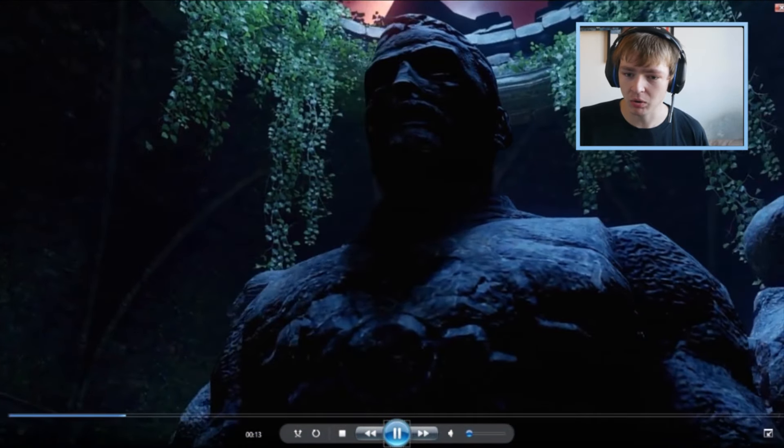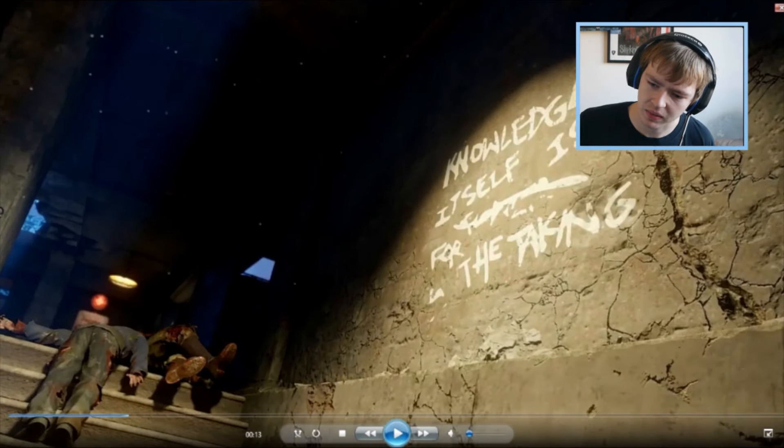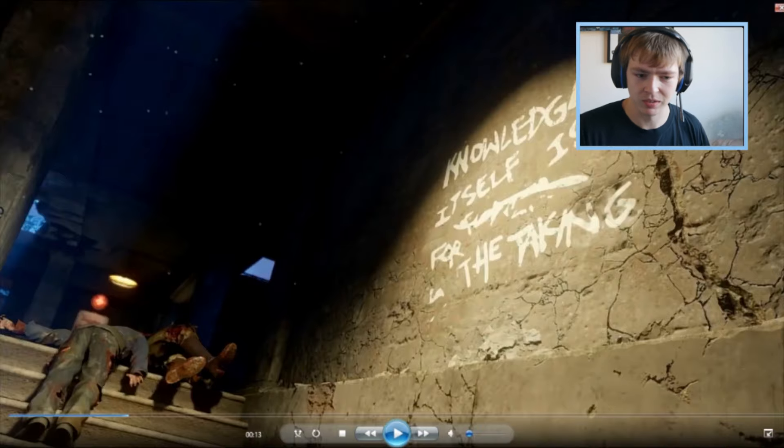You've got Primus statues, but they're not underwater like everyone thought. Knowledge itself is for the taking — quite interesting. It might even be from Mob of the Dead or something. I didn't actually play Mob of the Dead a huge amount, so I don't know the map that well. And I can see a Juggernaut machine in the background too, which is awesome.